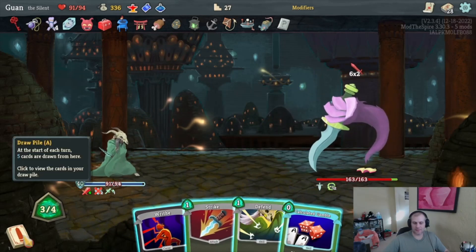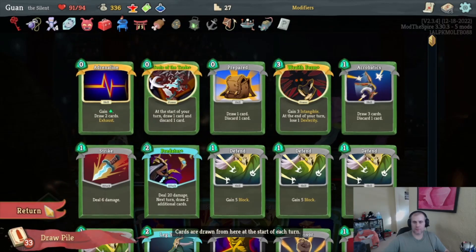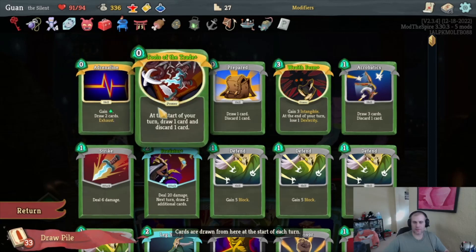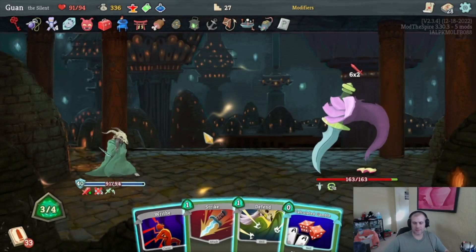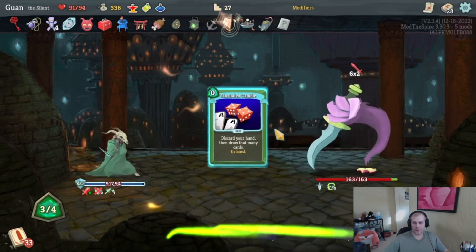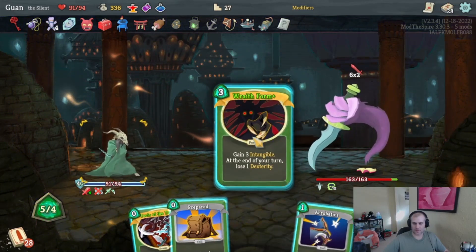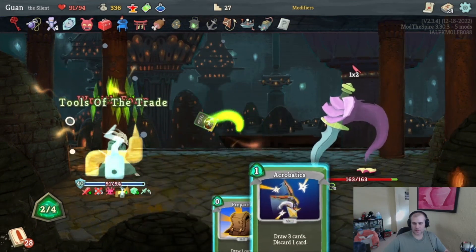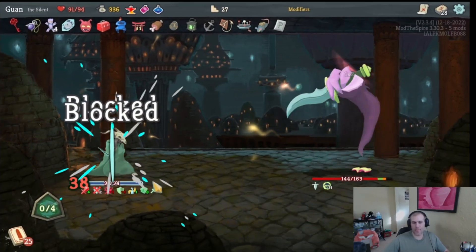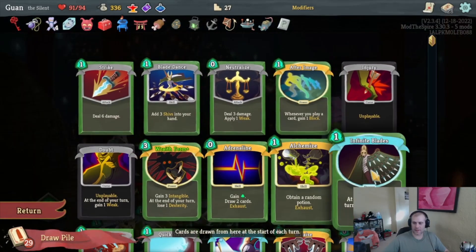We'll take all these curses — Injury is just unplayable, that's fine. More max HP, more strength — we want more strength. Panic Button, Thinking Ahead — we take Panic Button in case we don't get Wraith Form; we can Panic Button and probably draw Wraith Form next turn. We actually draw Wraith Form next turn so didn't need the Panic Button since we had full block anyway. Drawing two, then Adrenaline. We can drop Prepared — yeah this is fine. We get extra energy too — Wraith Form, Tools of the Trade, Acrobatics. I want Predator there.